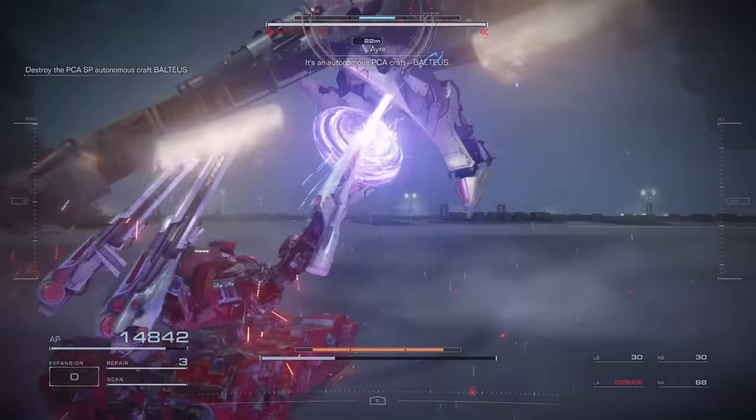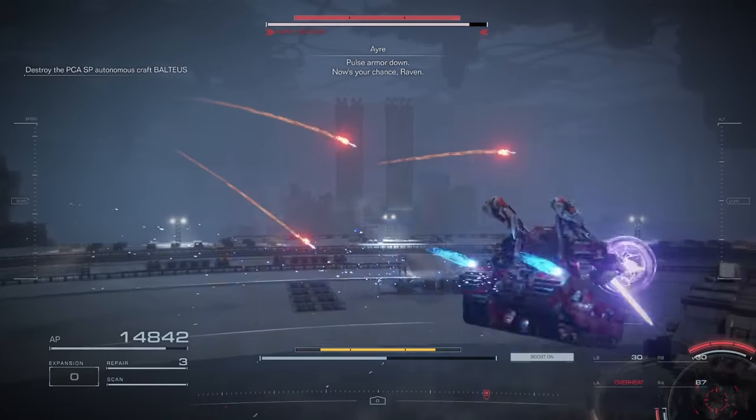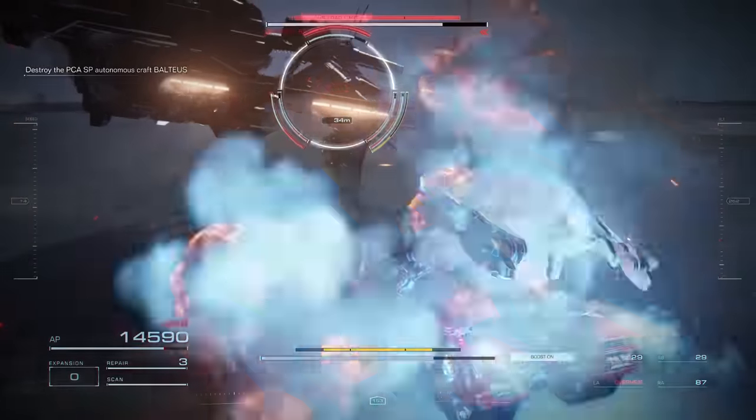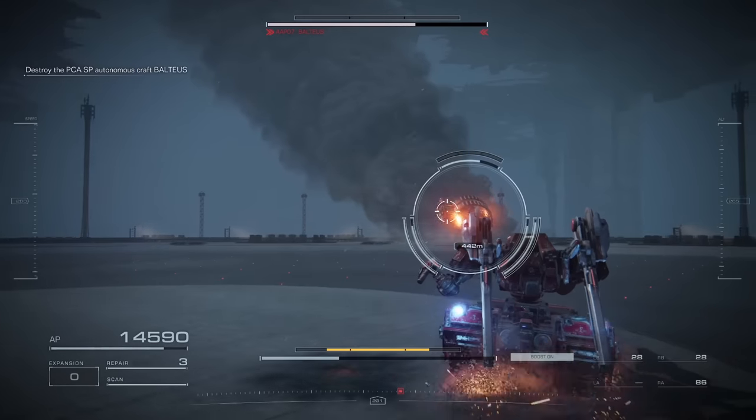For this build, if you don't have the money for it, you can go to Replay Mission and spam the Destroy the Tester AC mission. This will be your fastest way to get COAM, and then you can buy all the parts if you don't have them.